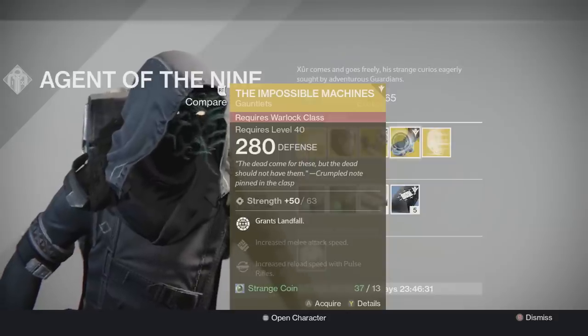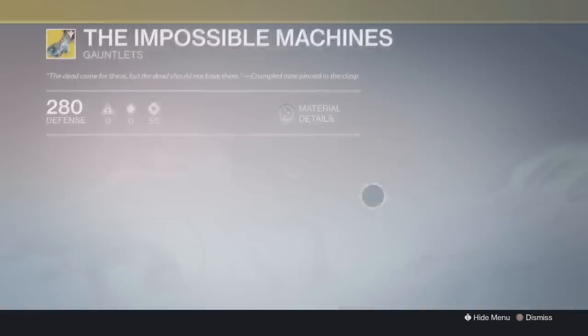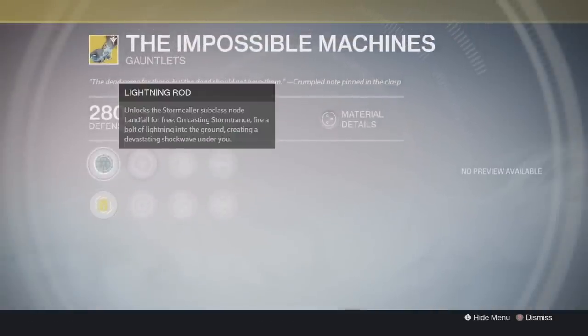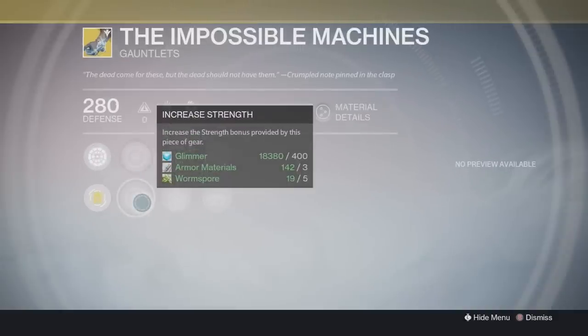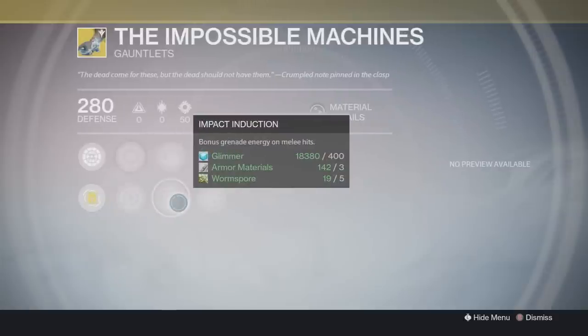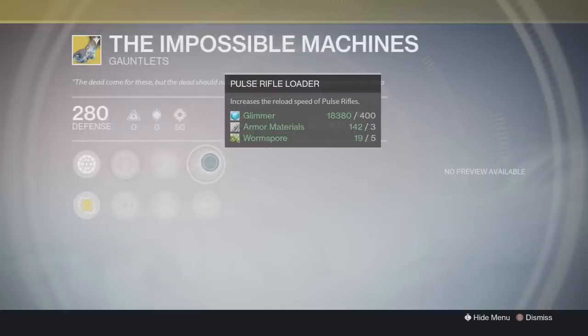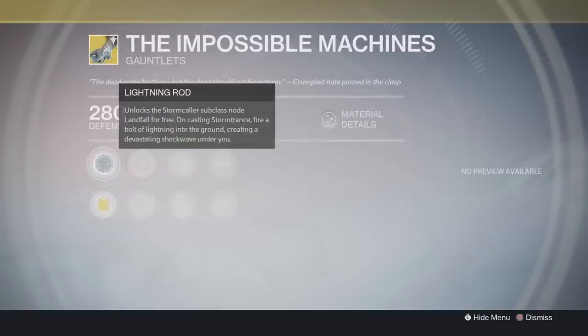Up next is actually some new exotic gauntlets for the Warlock. Lucky you Warlocks, starting out with one of the new Taken King exotics — daggone you guys. As you guys can see, these exotic gauntlets are called the Impossible Machines. They do look pretty freaking sweet. I'm going to buy these just because they are brand spanking new and I want to give them a try. The perks are pretty interesting, to say the least. Of course it has Infused, but it also has this perk called Lightning Rod.